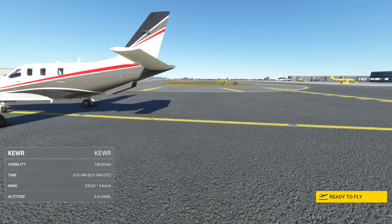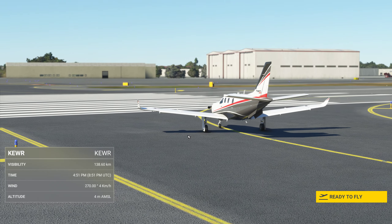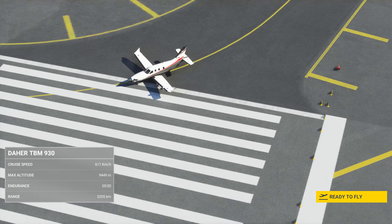Hi everyone, welcome back to my channel Blastix Flight Simulator. Today we are going to do flybys around New York City. We are going to see the Statue of Liberty and Central Park.